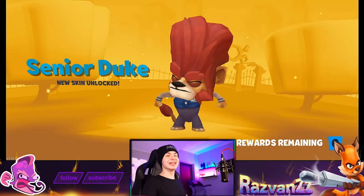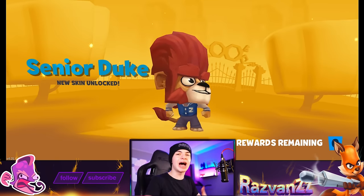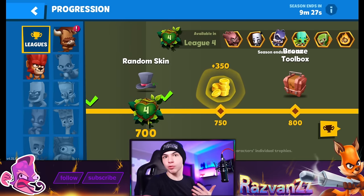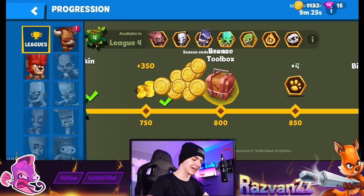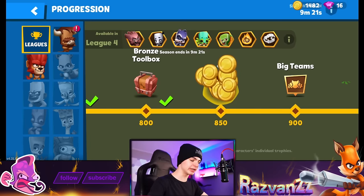And we got the Senior Duke. I'm pretty sure — at least 90% sure — that you can't get Ruby Duke out of this. It's kind of sad that that's the case, but it is what it is. Buck, some coins — he needs some of those.